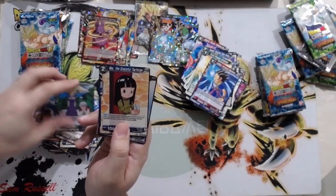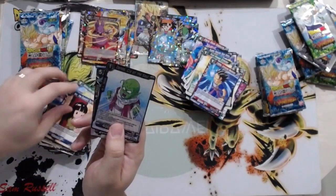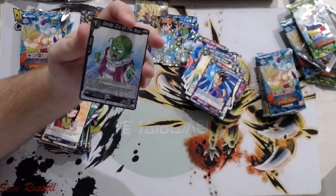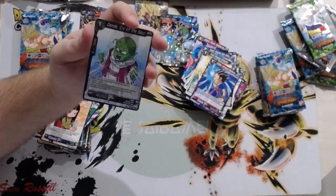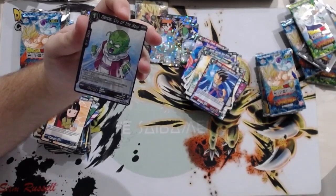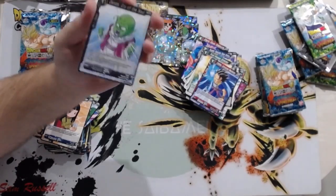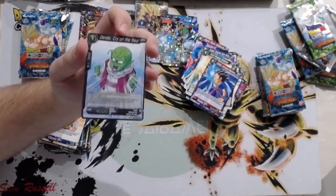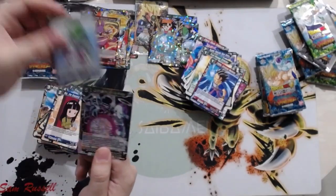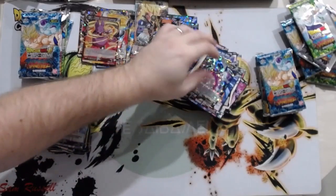There's Bulma's mom again — interesting that she doesn't have a name, probably Mrs. Brief. There's another foil — a new card. When you play this card choose one: draw one card, or choose up to one of your skillless battle cards with an energy cost of one and it gets 10,000 power for the duration of the turn. Cool — a card that has two uses. I love cards where you get a choice. In skillless it could be really good, but you're gonna have to play some 10K skillless cards.